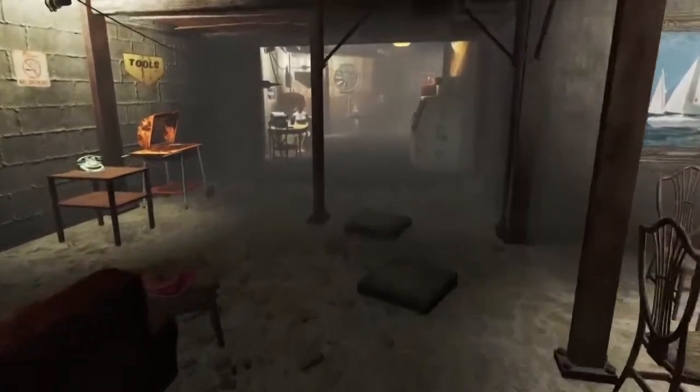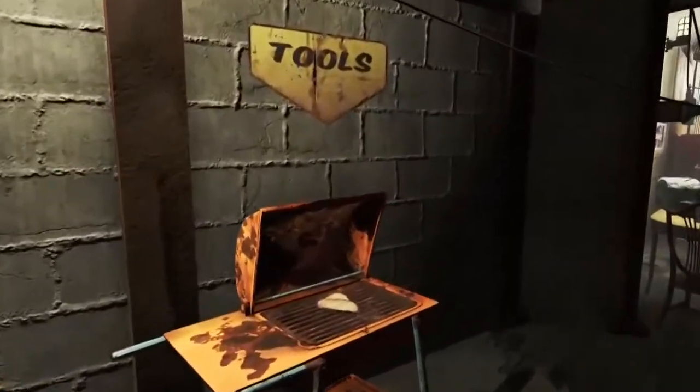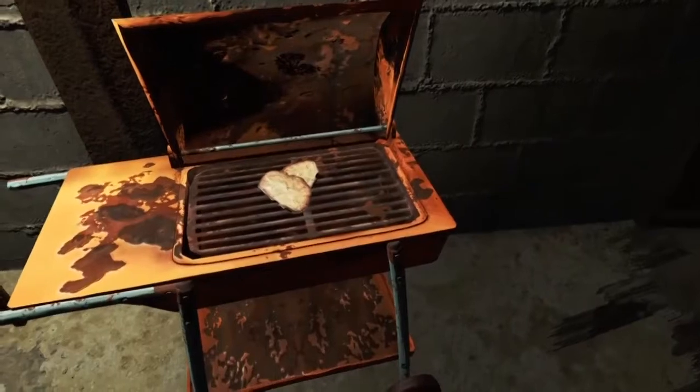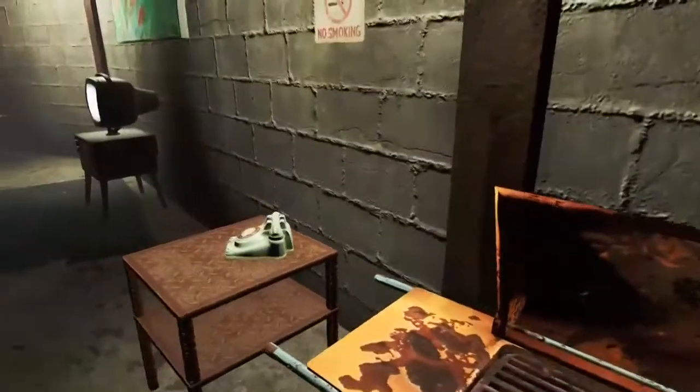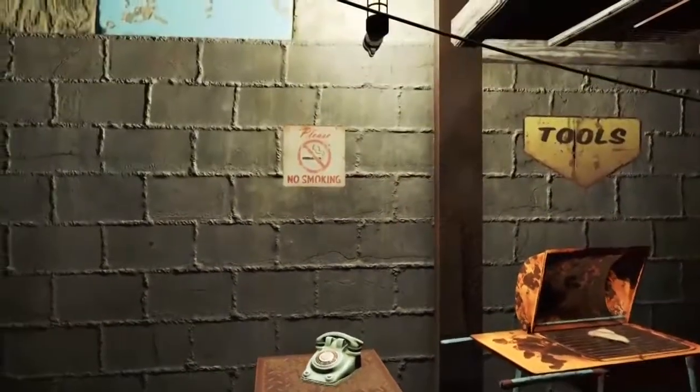And before we look at the dining area, we've got underneath some tours, also a no-smoking sign. We've got a grill with some radscorpion grilling away. And a telephone to make some calls — pretty good.